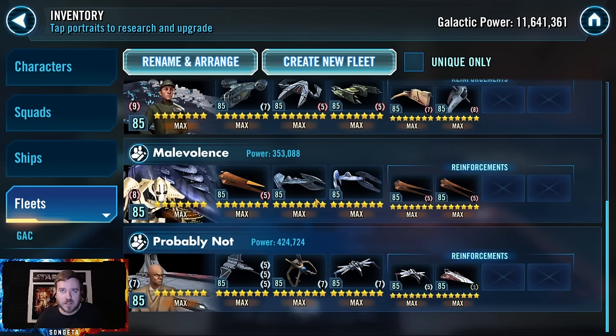Malevolence is another core defensive fleet. It's not really going to get wins where opponents are stopped outright — it's just going to steal banners: buzz droids, all the assists. It's annoying.